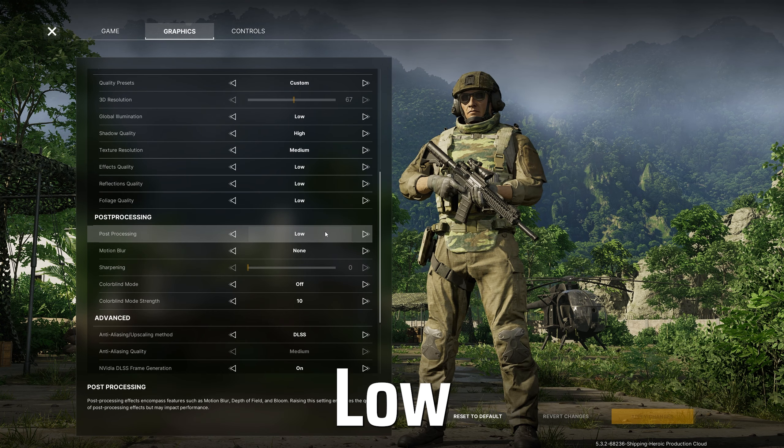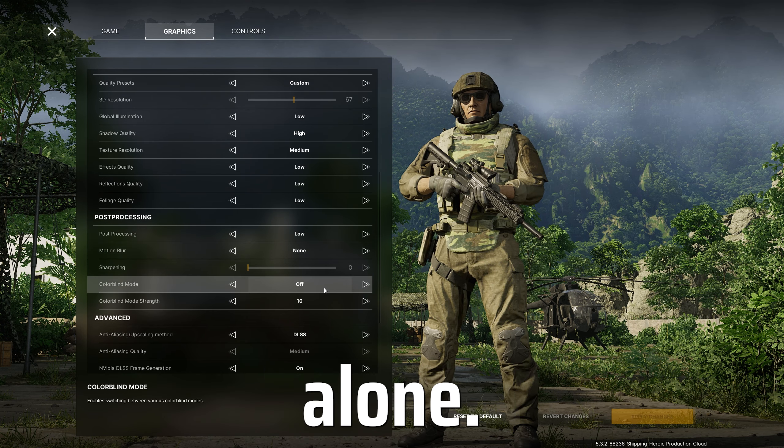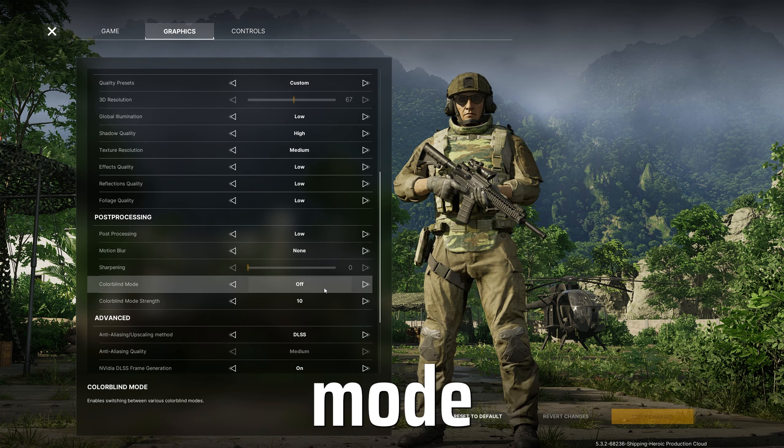Moving on to post processing: low. Motion blur: none. Leave leaf sharpening completely alone. Colour blind mode off, unless you're colour blind obviously.